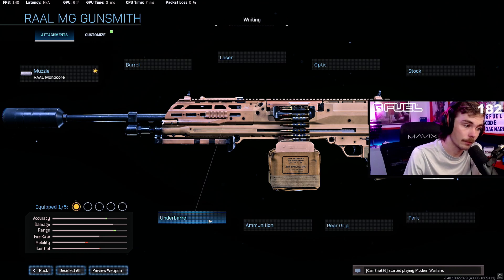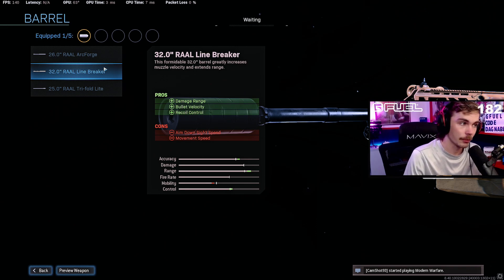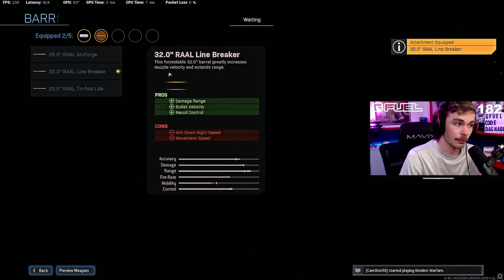I was going to suggest a barrel — and if you're going to run one, I recommend the 32-inch Rau Linebreaker barrel, since you'll be using this as a long-range weapon and you want extra recoil control, bullet velocity, and damage range. However, Exclusive Ace has already posted on Twitter that damage range does not matter because this gun has the same damage profile at all ranges. And recoil control isn't going to be a big deal because it's a slow-firing LMG. If you want to set it up purely for long-range, go ahead and put on the 32-inch Rau Linebreaker, but we're not going to do that.